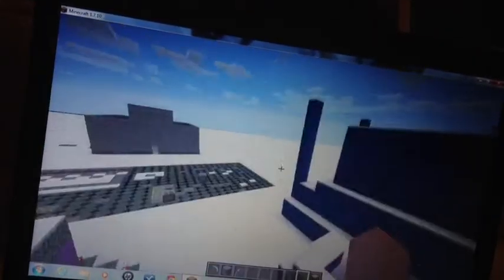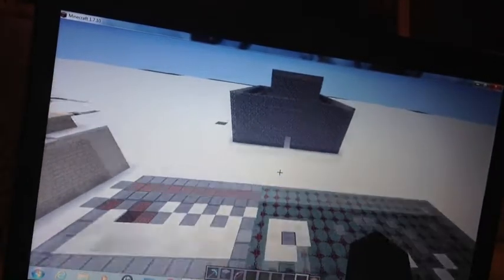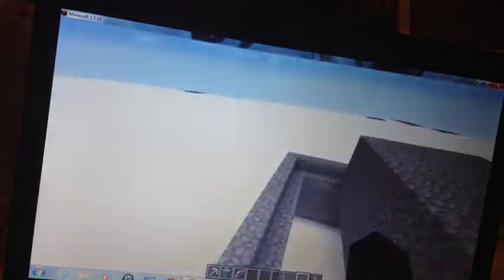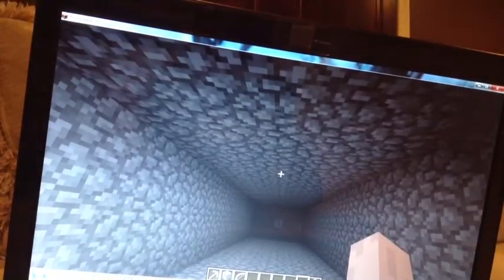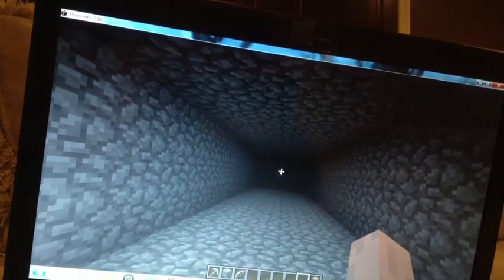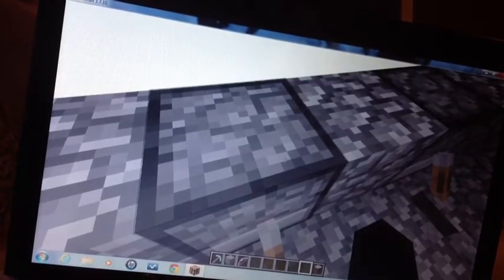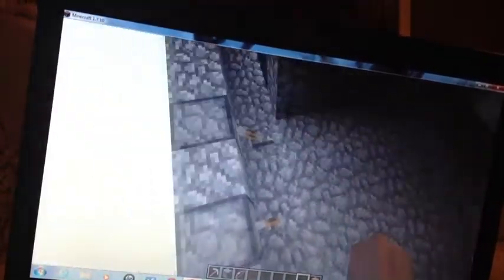I am working on building a castle out of cobblestone. So this is what I've done so far. And also in here is a little defense room — there is a potion of strength in that dispenser. And I don't have anything in these dispensers yet, but I am going to put arrows and stuff.